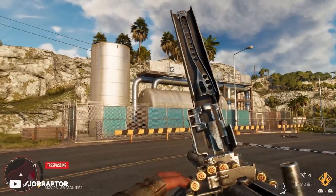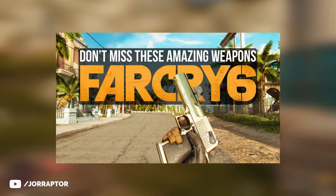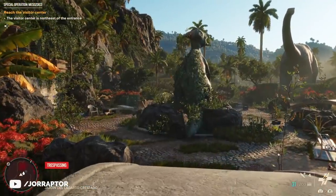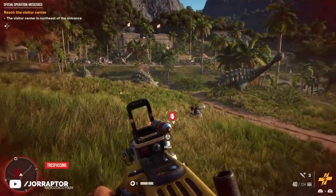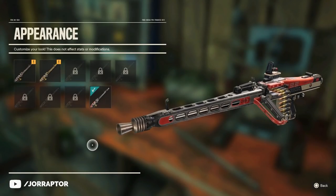Using this weapon without any attachments is still pretty great — super short time to kill. The only downside is the long reload, which you can counter with the sidearm tactic I talked about in my Desert Eagle video, linked in the video description. I'm totally thinking about putting this in my end-game loadout for big shootouts, so it's totally worth getting. The Impact Driver skin can also be used on this weapon.